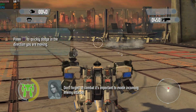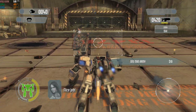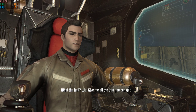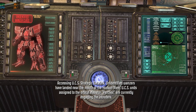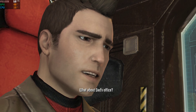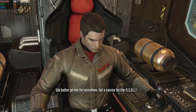Don't forget — in combat, it's important to evade incoming enemies! Nice job! What the hell? Wiz, give me all the info you can get. Accessing UCS Strategic Data Link. Unidentified Wanzers have landed near the mouth of the Hudson River. UCS units assigned to the orbital elevator, Percival, are currently engaging the intruders. What about Dad's office? Unable to retrieve current data on the National Strategic Research Labs. We'd better go see for ourselves. Set a course for the NSRL.